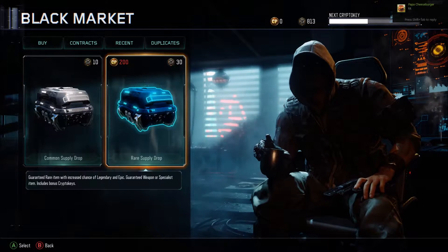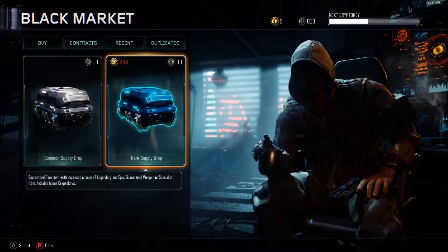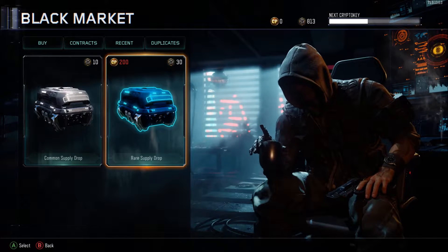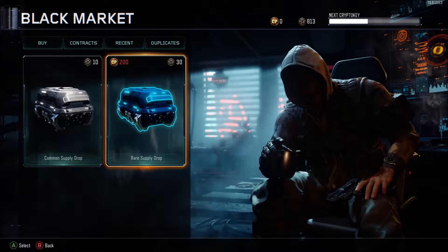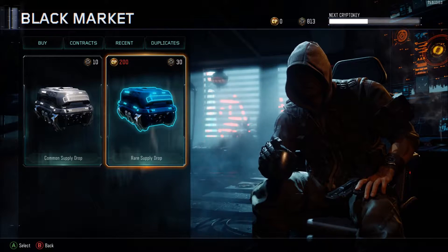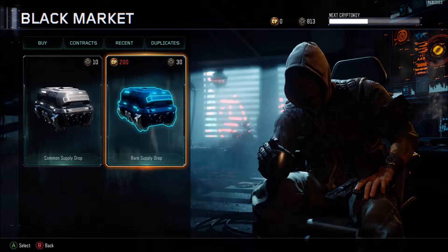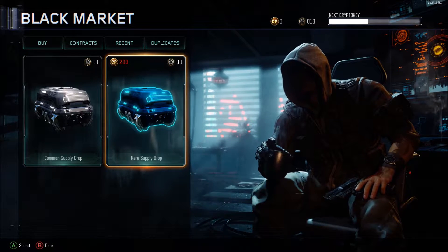Hey guys, what is up — the ShuttleLord here bringing you another supply drop opening video. I did one a few months ago and got the HG40 and the MX screen, which I was pretty psyched about. So far I've saved up 813 crypto keys, which is about 27 rares — almost equivalent to 5,000 COD points if you think about it.